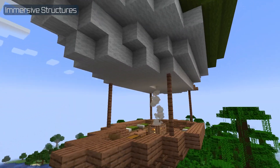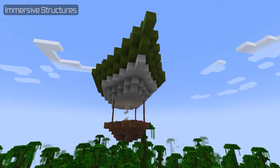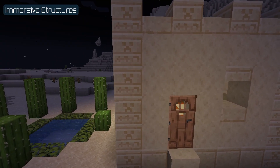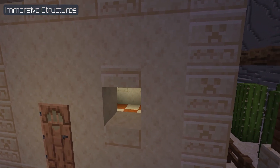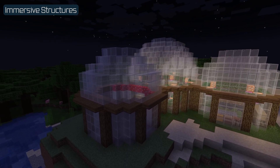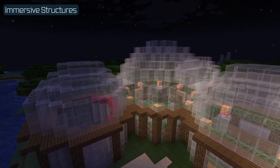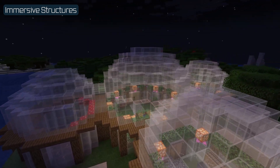The airship might be the hardest to get to up in the air, but it is a beautiful sight to behold. Or maybe the cactus farm offers some treasures for you to plunder. But neither of those comes even close to the beauty of the Flower Dome — a multi-sided structure where all sorts of plants are grown. Absolutely amazing. So be sure to also take a look at Immersive Structures.